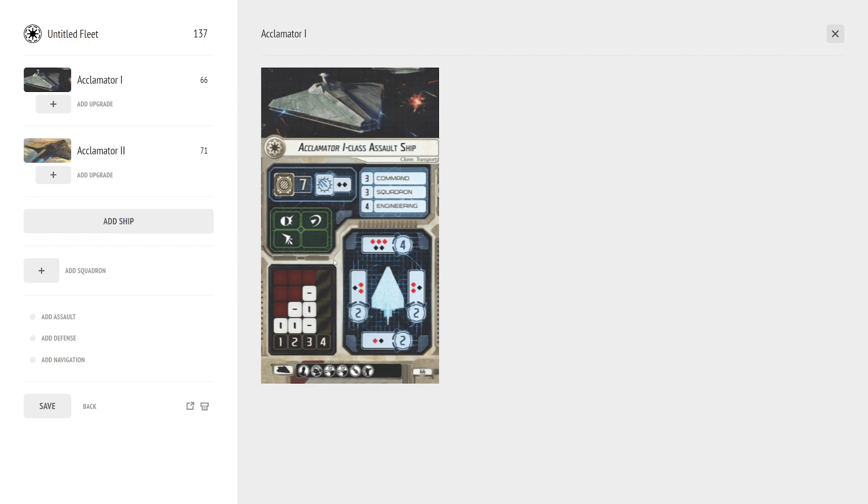Other features of the ship: it can brace, redirect, and salvo as its defense token suite. It has three command, three squadron on the Acclimator I, and four engineering. Four engineering is great, three squadron is great, and three command is about average — actually a little bit higher than average for medium ships.